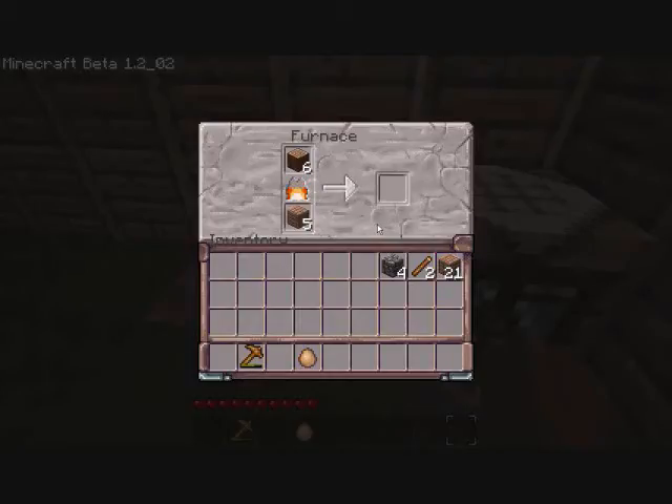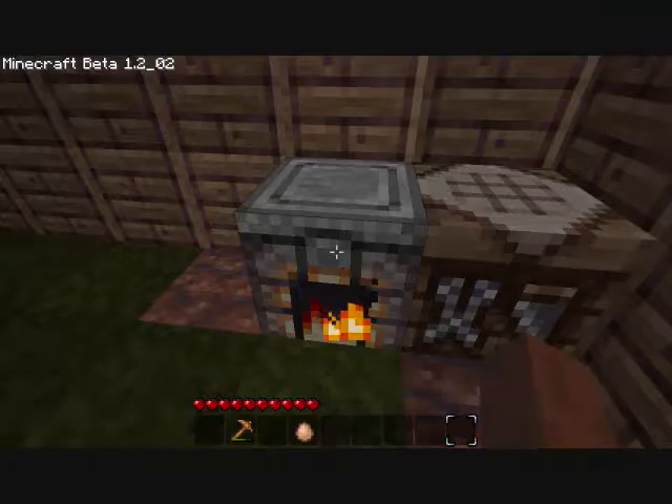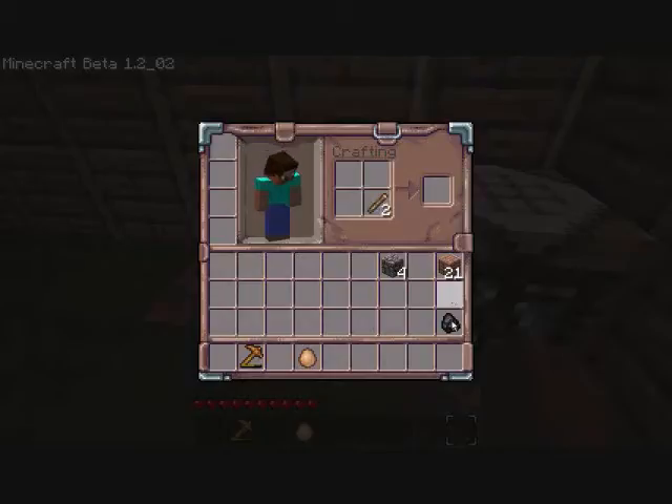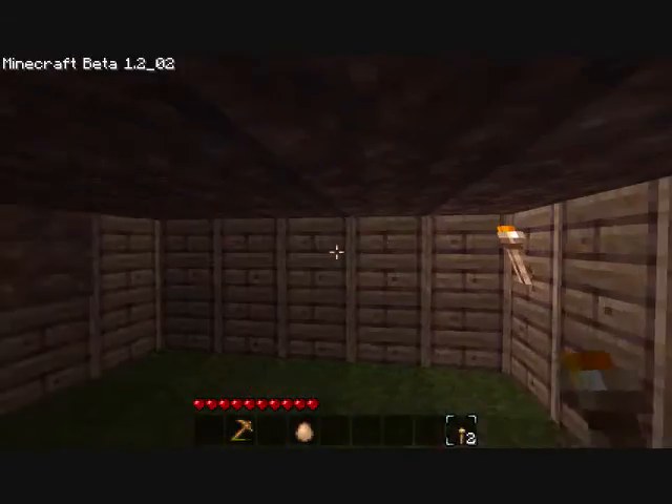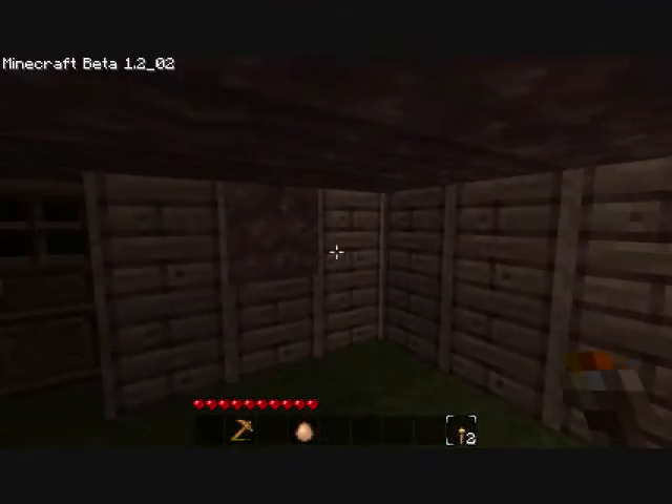One of them is burning right now. And charcoal — awesome. Charcoal will make torches. So there you guys go: if you are new and you are having trouble finding coal, just do that. It is really easy.